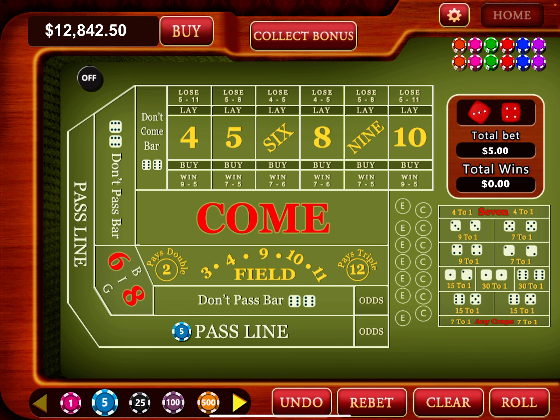Most casinos use 3-4-5 odds: you can go three times odds on a four, four times odds on a five, and five times odds on a six. So get used to doing that. If you're getting to where you need to put down four units of odds, go to two units on the pass line. If it lands on a four or ten you can't do more than three units per unit you have on the pass line. That last roll was a seven out.